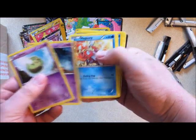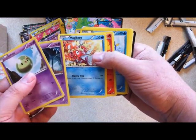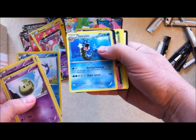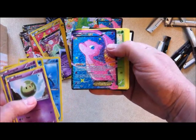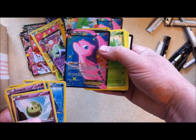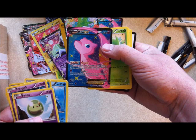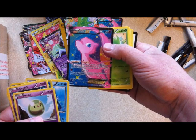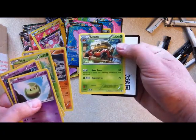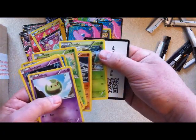Solosis, Croagunk, Magikarp, Charmander, Piplup reverse holo. Gyarados is the rare from that pack. That Muax — that does look cool, kind of refractor rare. That's just really nice. Snivy, Stunfisk, and Crustle.